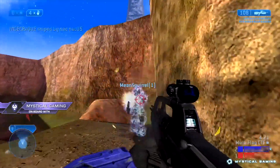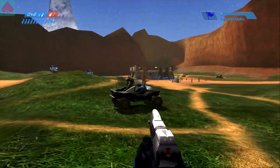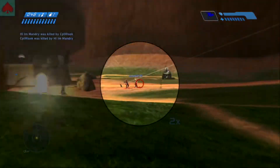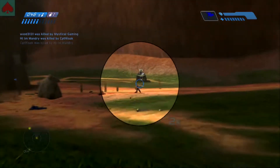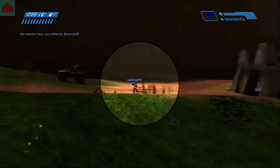On the other hand, Halo 1 was not meant for network play other than local area network — LAN. In it, bullets travel a certain distance each frame, and if a player intercepts the bullet in the frame where the two connect, the damage is dealt.